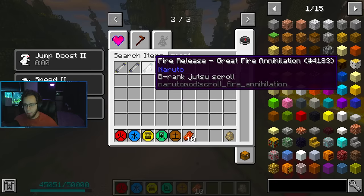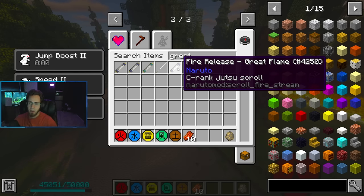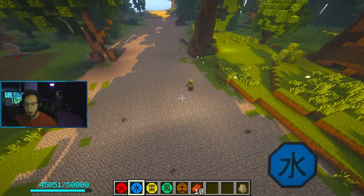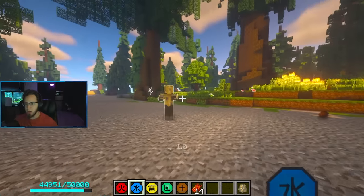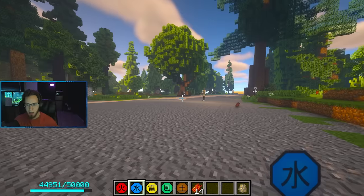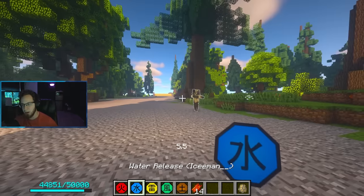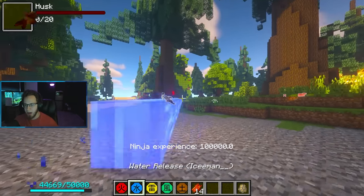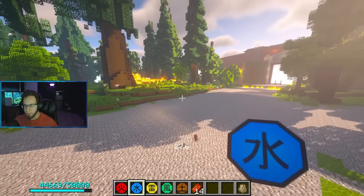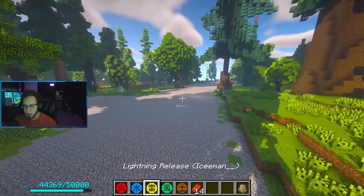Fire jutsu has always been the best but this is on another level. Great Flame is apparently not as good as Great Fire Annihilation in terms of damage - Great Flame being a C-rank jutsu. Moving on to Water Release - Water Bullet is actually really useful. It's doing 9 damage per tick. Let's charge it more - with 30 as the max, I saw at least 14 damage per tick. That is nuts for a water jutsu.